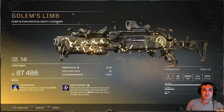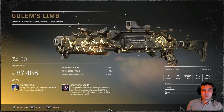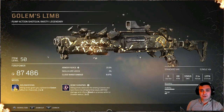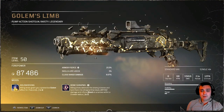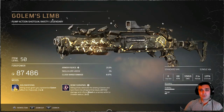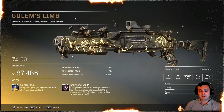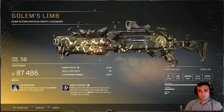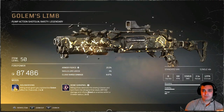Hey, what's up Z Clan and everybody else — hope you're doing good. Welcome to my Outriders video. In this video we're going to take a look at this legendary weapon called Golem's Limb and its original mods — meaning the mods that come with it when you loot it, since there's a chance for it to drop anywhere. Let's not waste time and jump right into it.